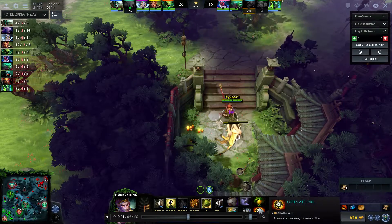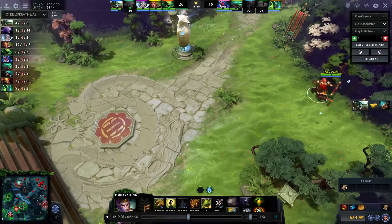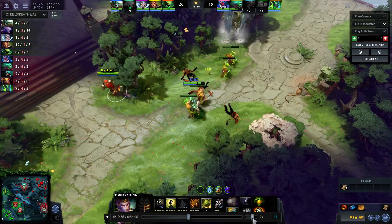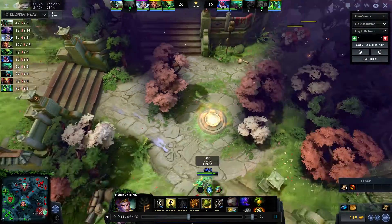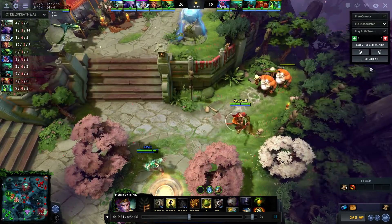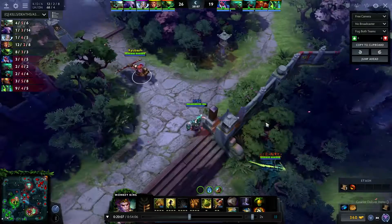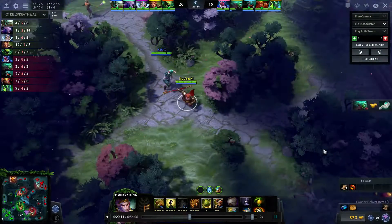At this point of course I have Echo Sabre. That Linken's Sphere I was talking about — I should really speed things up because this is already lasting a lot. I can hardly see playing any other hero — Monkey King is probably the most fun hero I've played in Dota for like two years. Last time I had this much fun with a hero was when Terra Blade was really broken.